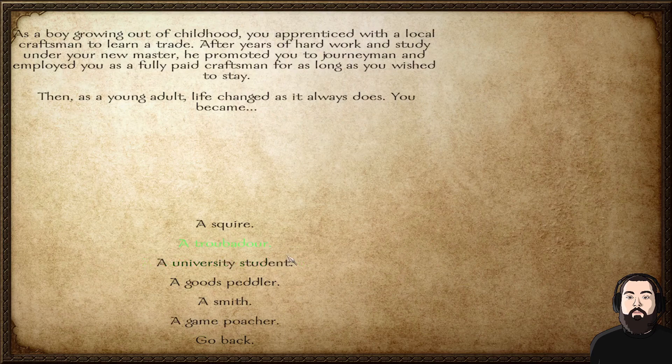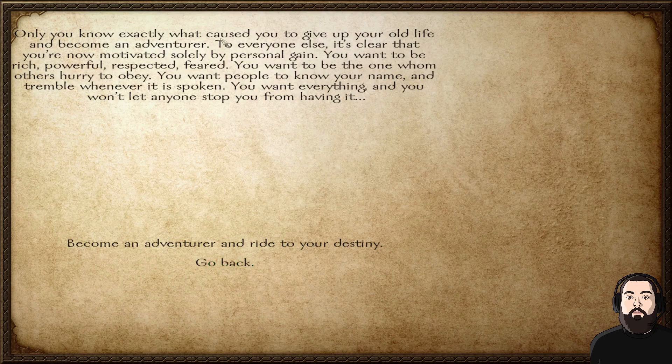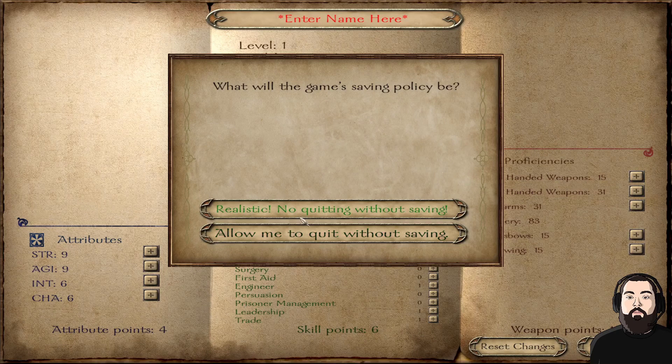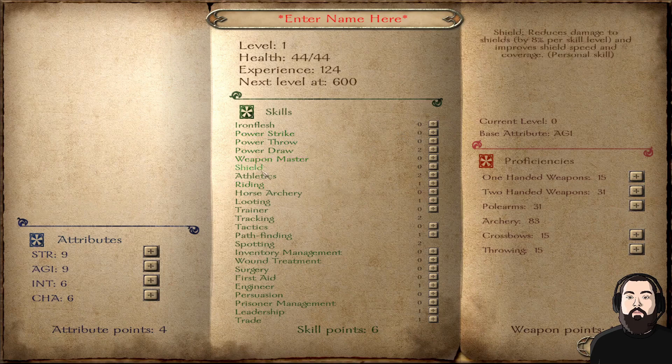Let's go craftsman's apprentice, I don't know if that works. Then as your adult life changed, you became — game poacher, why not. Soon everything changed and you decided to strike out as an adventurer. What made you take this decision? Lust for money and power, sure. Realistic mode — no quitting without saving. Allow me to quit without saving, yeah. Enter your name and distribute your attribute, skill and weapon points. I'll take a minute, go through all this, and catch back up with you guys once I figure out where to put my points.